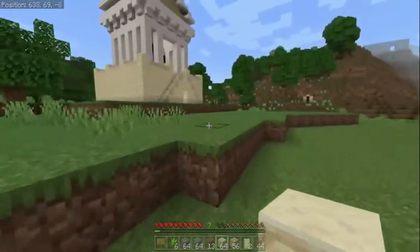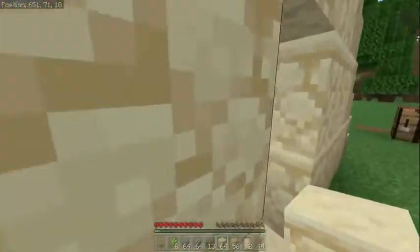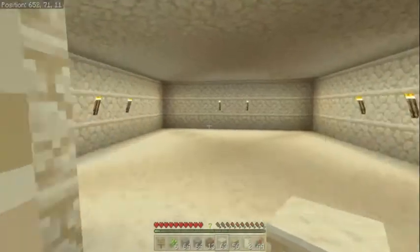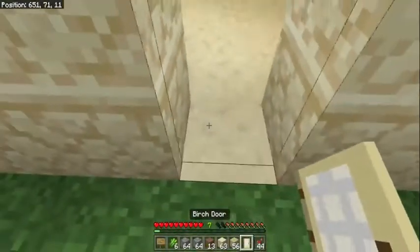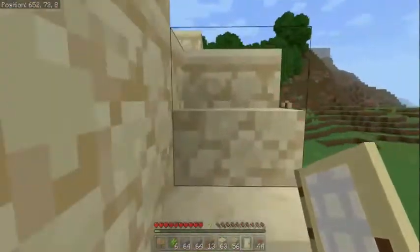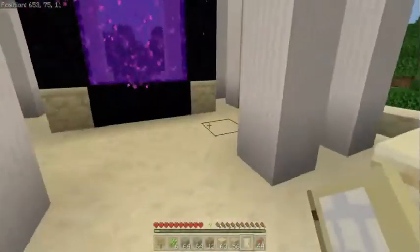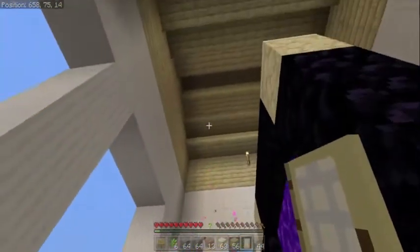Alright, so we're going to go ahead and put down some blocks because someone blew up my base last night. So this is our new shop — this is going to be called a shop that we're going to be building. This shop is going to be really cool, I think it'll look really nice. I'm going to put the door there, and then upstairs is going to be our nether portal, which is actually really nice. It gives you a nice little room here.